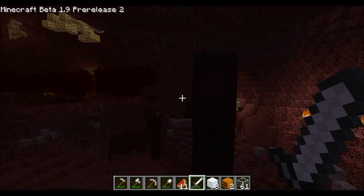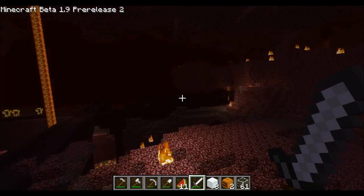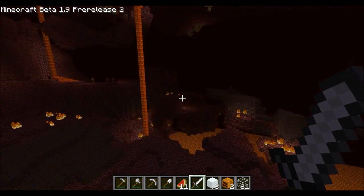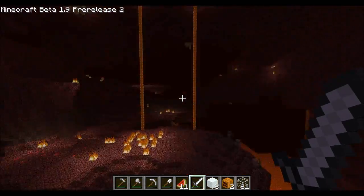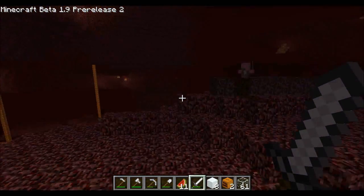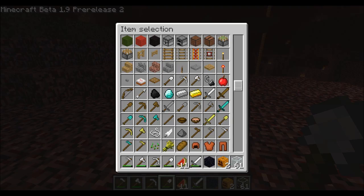Otherwise these structures are kind of pointless - I mean, it's a good way to find a whole bunch of nether brick if you like that shade of red or brown. It's a great place to get stuff for a house. I honestly don't know what those mobs are called but they look pretty awesome. I'm gonna try to travel back into the real world - it might crash. I need to build a portal - obsidian and what else was the other one?